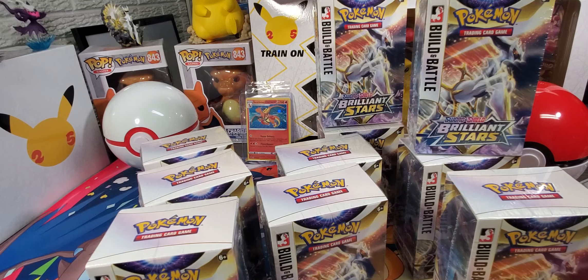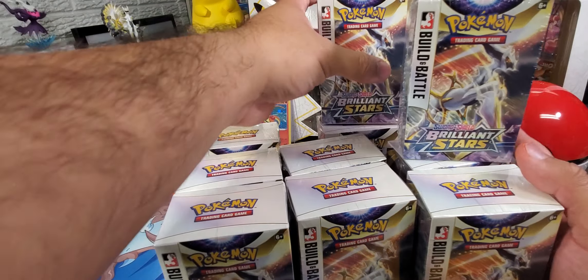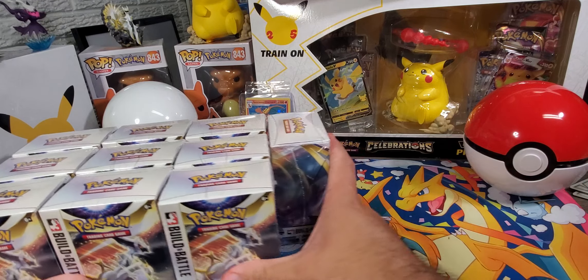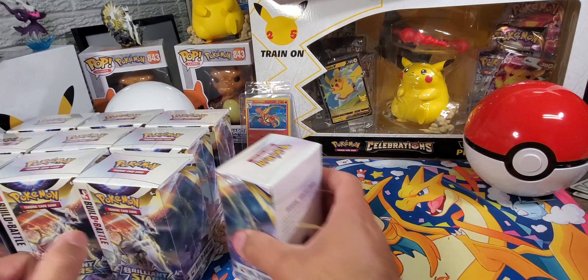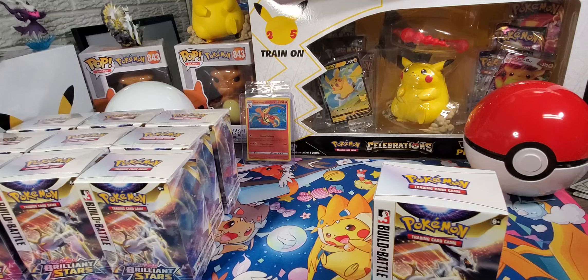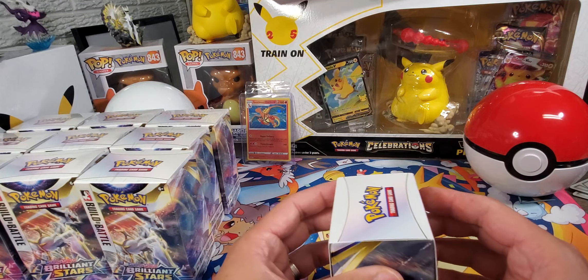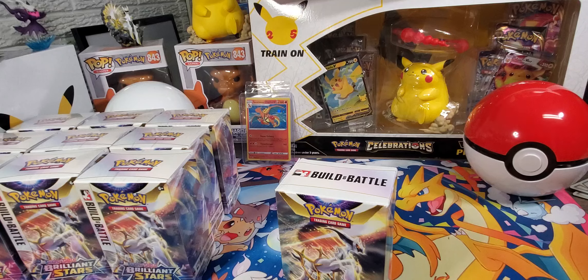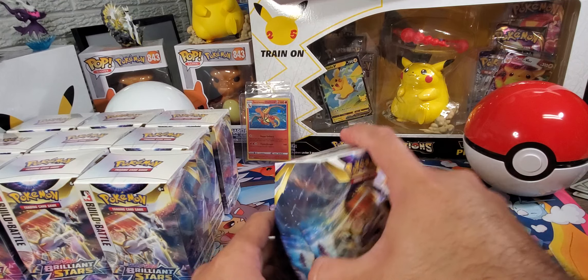It's going to be a nice opening. I'll try to keep it short, keep it moving, keep it flowing, get those hits. The Build and Battle boxes come with a special promo inside as well — should be four different ones per set, so we should be able to get all four of them today. That's the thing with today's master sets — some people say you should include every single pullable card that belongs to the set.